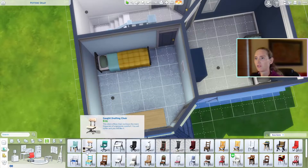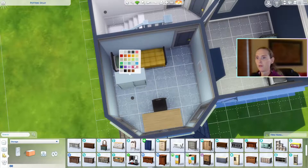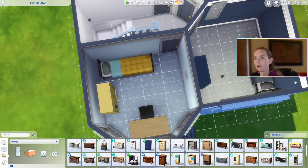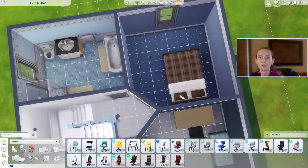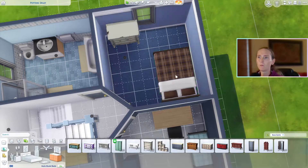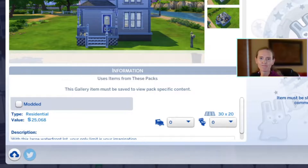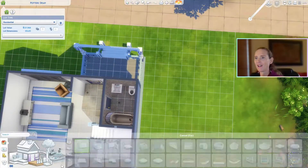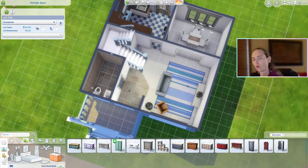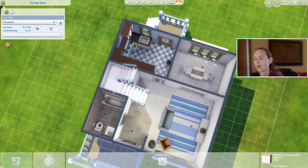The little desks — I think the teenagers or the kids will want to do their homework there. I could have made one of these into a baby's room, but when you're first starting out, sometimes you're not starting your family off the hop — sometimes you're playing with a single Sim. Finally I figured out we'll make this the master bedroom. And here I am over budget by quite a bit, so I'm going to start taking things out and swapping some things for cheaper items. It's just a sad moment for this kitchen.